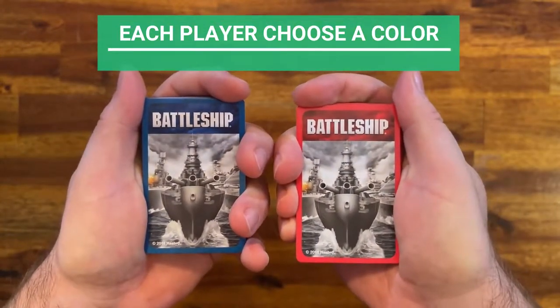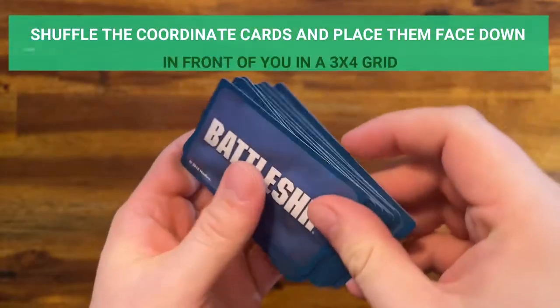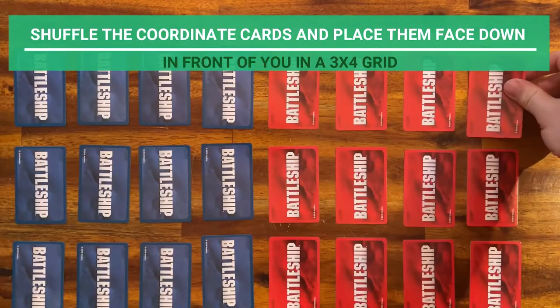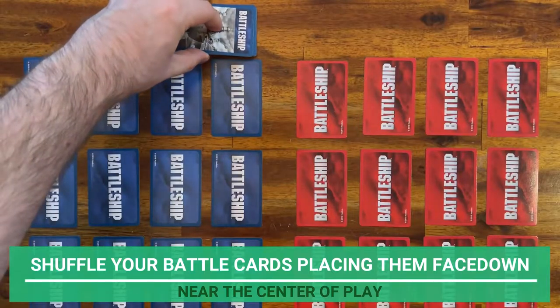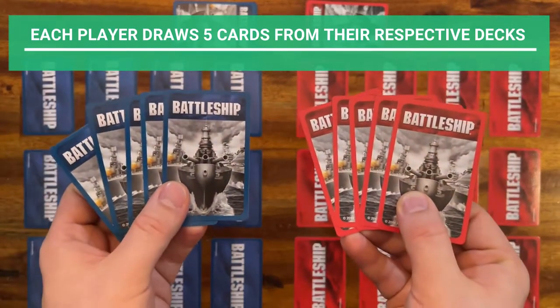Each player chooses a color. Separate your coordinate cards from the battle cards. Shuffle the coordinate cards and place them face down in front of you in a 3x4 grid like this. Then shuffle your battle cards, placing them face down near the center of play. Each player draws five cards from their respective decks.